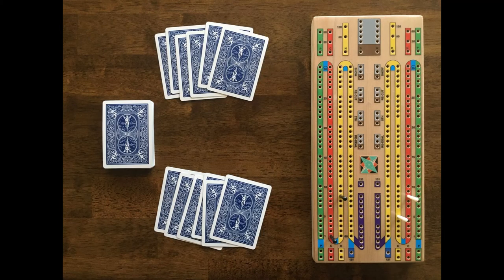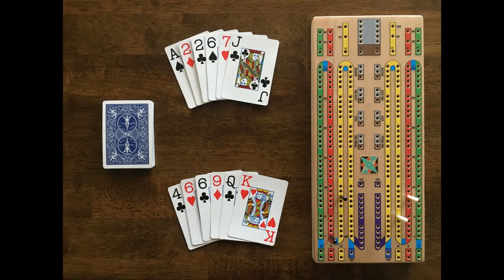White deals the next round. It's tempting for Black to keep the ace, 2, 2, jack, but he doesn't want to throw a 6 and a 7 into White's crib, so he'll keep the 2, 2, 6, 7 for the pair of 2s and the 15 combinations. White will keep the 4, 6, 6, 9 and throw the king and the queen into the crib, hoping for a 5 cut.